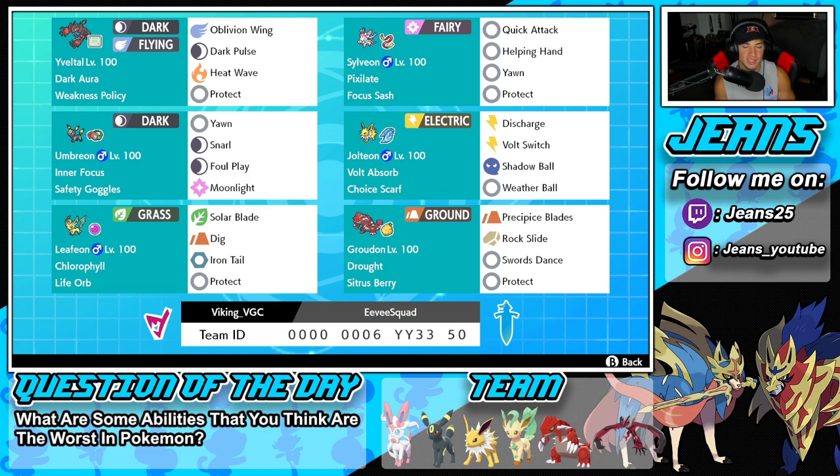Yveltal and Sylveon pair up really well together. Yveltal has Weakness Policy and Sylveon has Quick Attack, which can grant first-turn priority and proc that Weakness Policy at the same time. So they can be a great lead — we Dynamax Yveltal, Quick Attack into it to proc the Weakness Policy, and go from there.